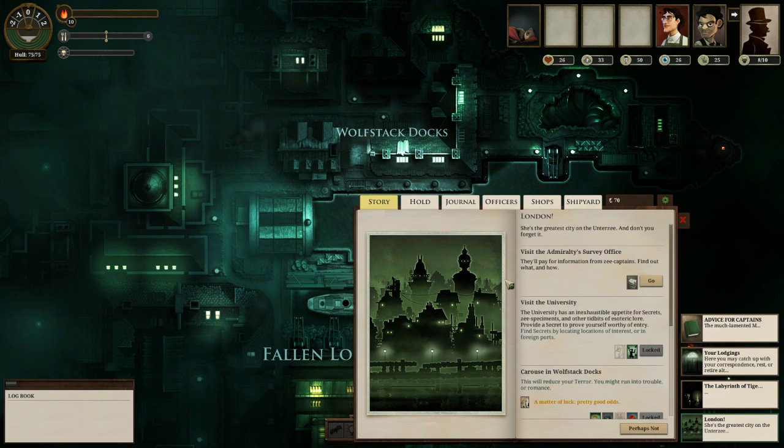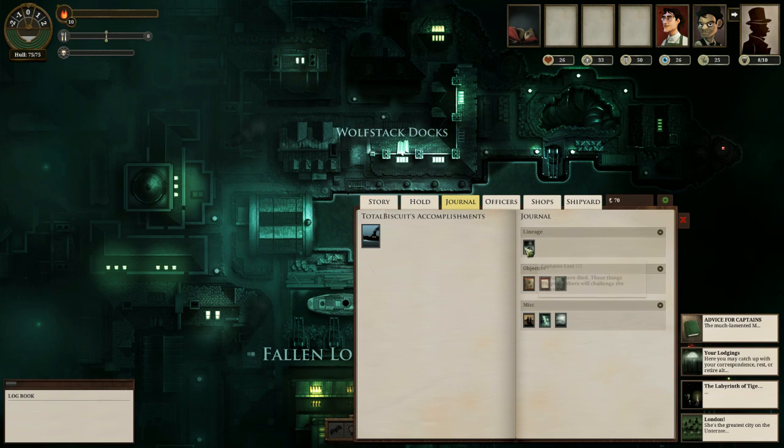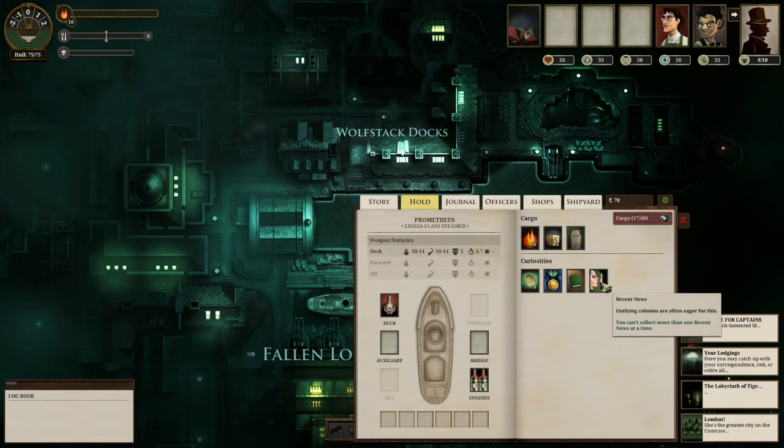Let's see what we can get in London. I believe we've picked up a quest from the Admiralty. Looking at the journal: my ambition is to become a venerated explorer, and I've been commissioned to retrieve strategic intelligence from Galda's Morn in the Corsair's Forest. I also have a quest to take a tomb colonist to Vendorbyte. Our ship is equipped with engines and a deck gun — not very good, but it can fight.